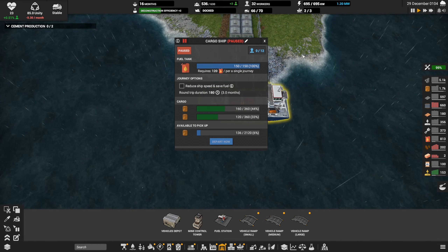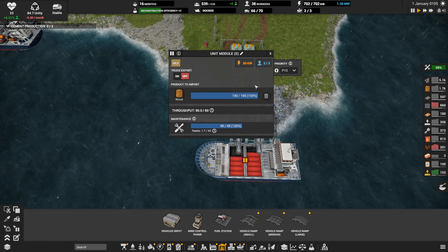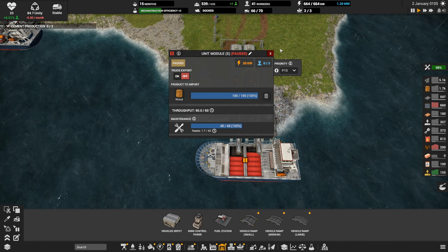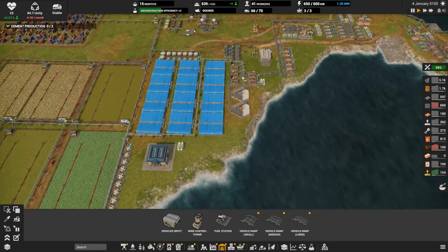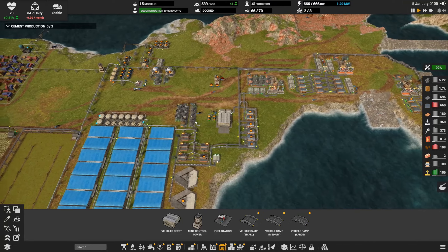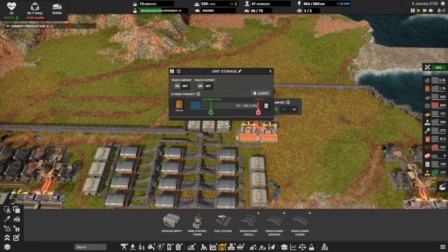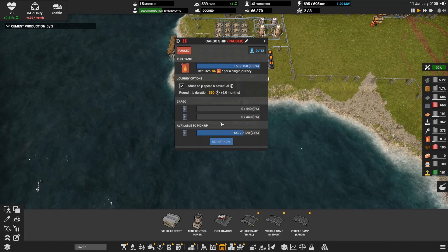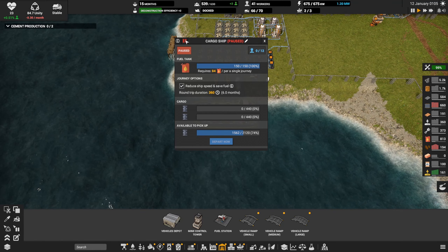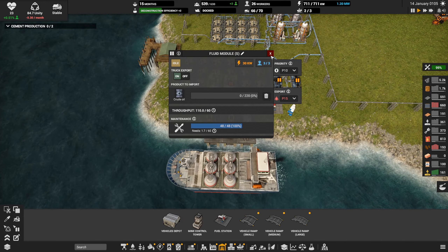We have some wood for now in storage — quite a bit in fact. This storage, this one full, two, these three — we're in good shape on wood. Oil — let's get you back out there. We'll turn on your buddies here that will unload you.